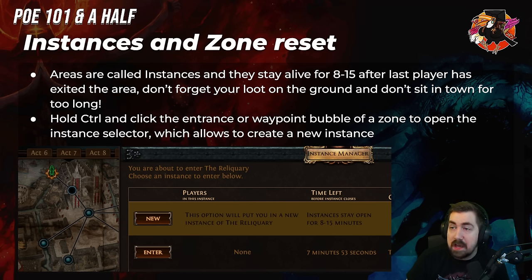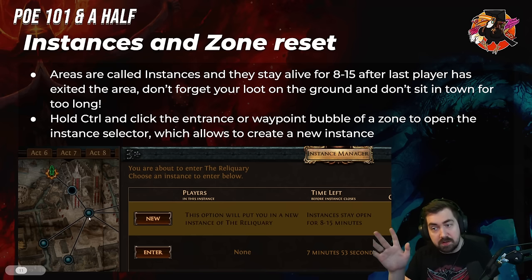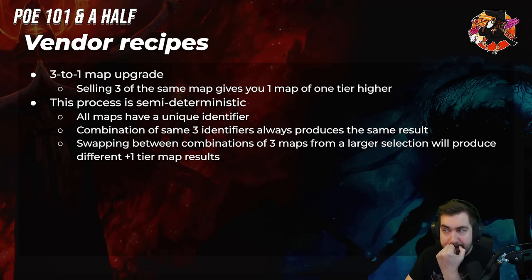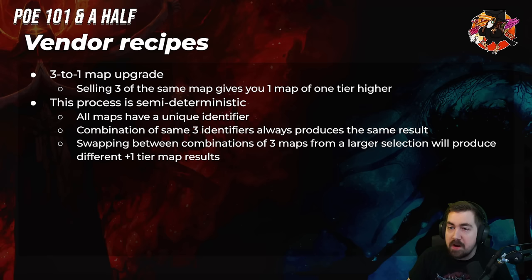Instances and zone resets: areas have instances and they generally stay up for 8 to 15 minutes — don't forget your loot on the ground, things won't stay up forever. If you're holding Control while entering a zone, whether through the waypoint or just going to a new area, most zones will allow you to make a new instance. So if you're really underpowered, going back and farming a really nice zone can be done by creating a fresh instance.